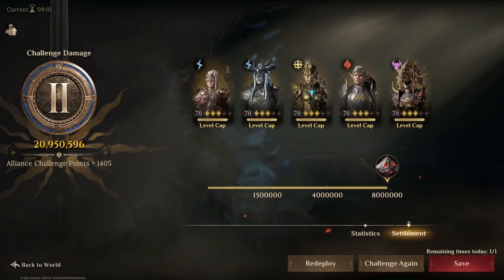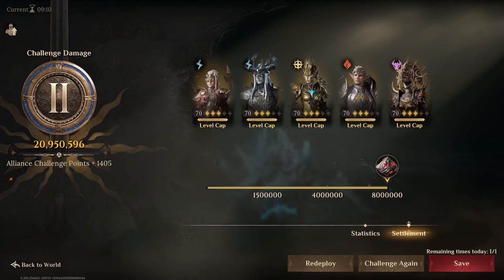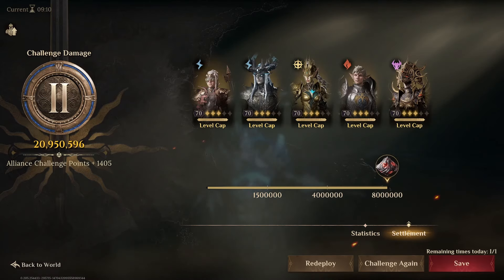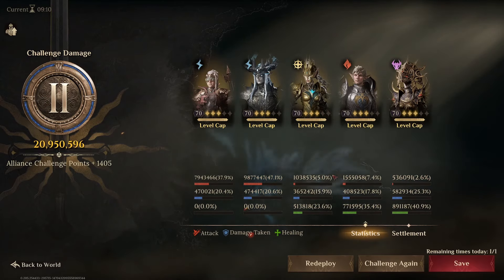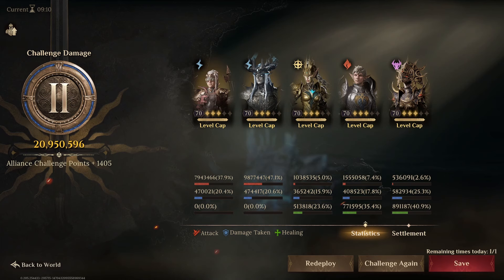Hello everyone, this is Gorak. Today I want to show you my Thunderbolt team in Season 4, where the Thunderbolt has become meta early in the game when it comes to the Imperial Vortex. Look at this damage — almost 21 million, with Orfina trailing behind Percumte. Orfina is a great addition to the Thunderbolt team, and I'll go over this team build right now.